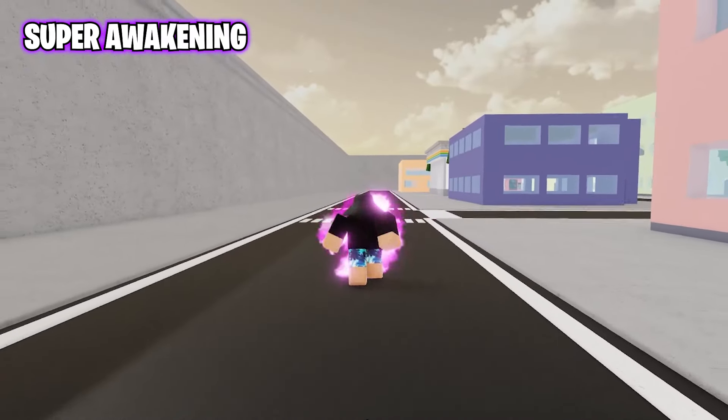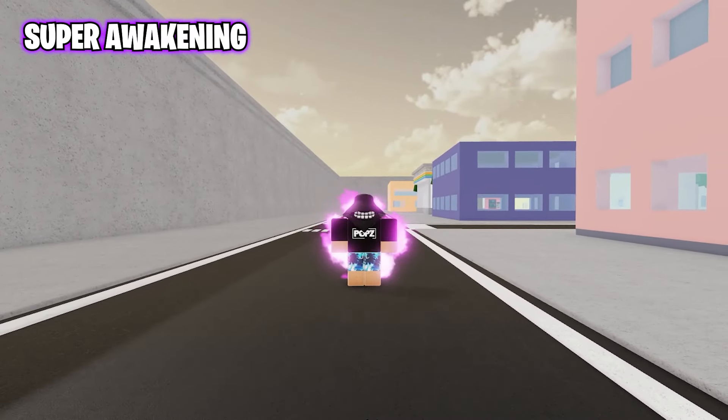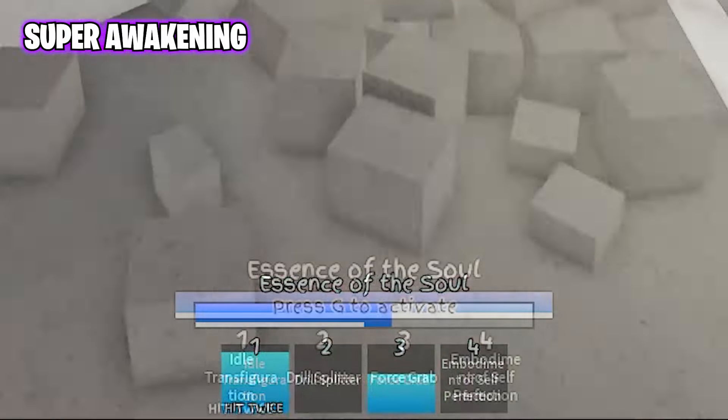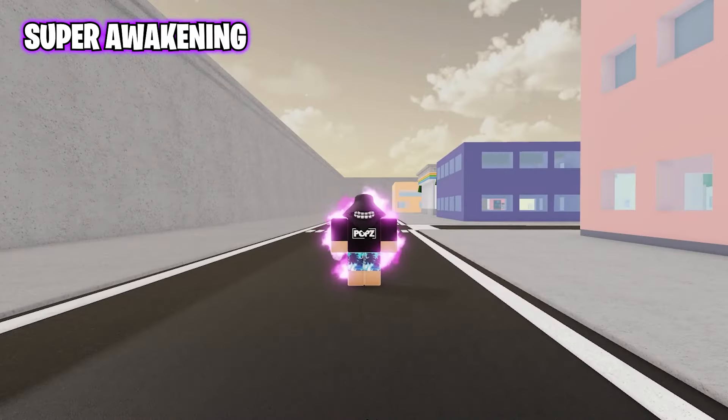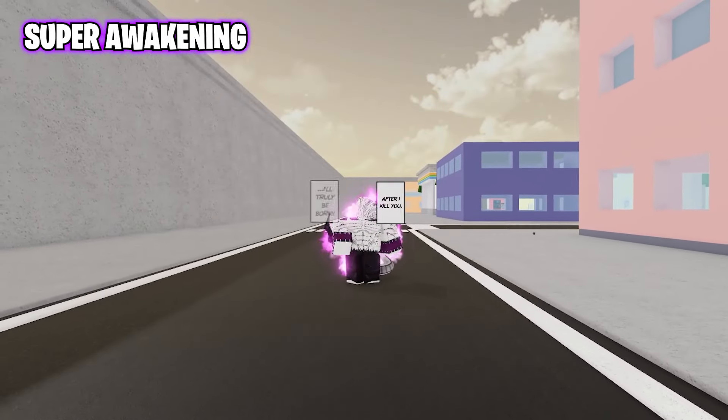Next, the new super awakening. From the name itself, this is another awakening. How this works is that you need to fill your awakening bar again. You can see this little white line below the ult bar — once that's full, then you can awaken for the second time. And this is Mojito's true form that we all waited for a long time.